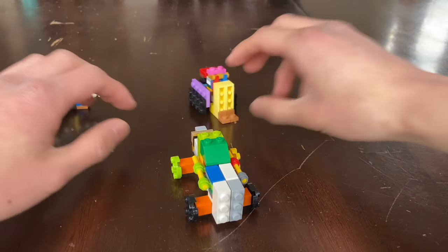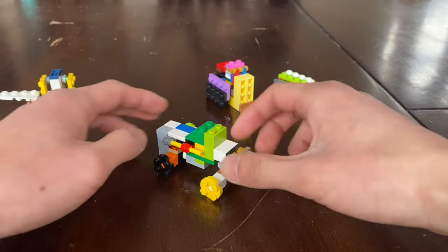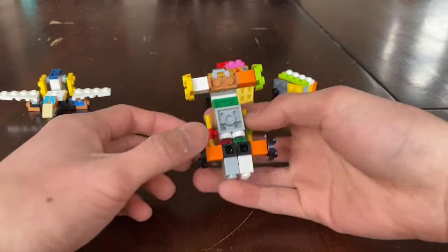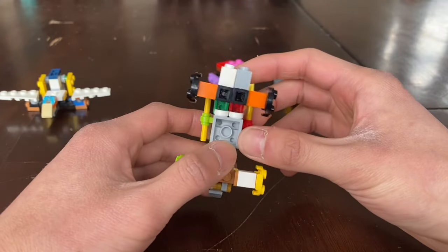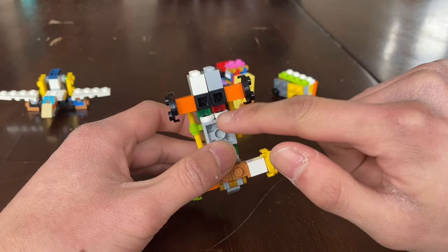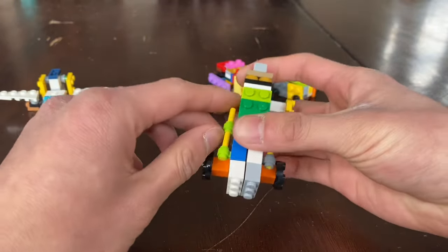First we take a look at the leader, Carl. Carl is a car and he has Visible Head Syndrome, and that will come into play later. To transform him, he's pretty similar to Bumblebee.